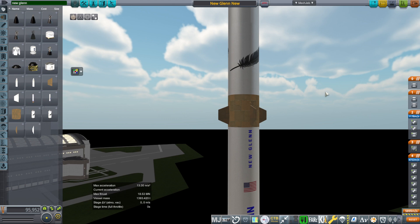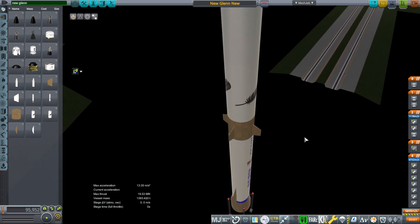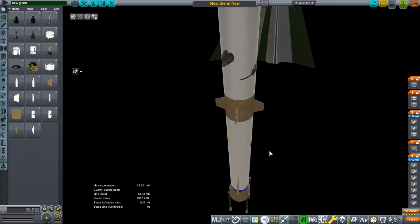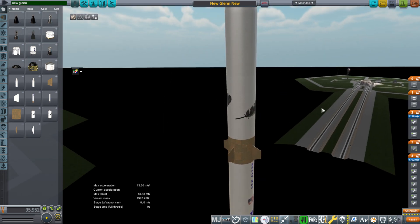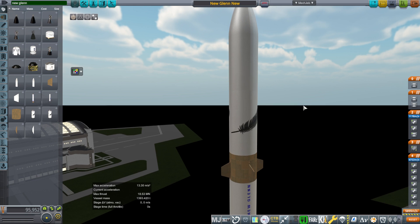That's the developments on New Glenn. I'll see what else I can do for it, but at least now it has the reusability functionality baked into it — it's got the fins, wings, and RCS. Hopefully that'll be helpful. I'll link the mods in the video description, and with that, thank you for watching. I hope you enjoyed this video. If you did, please press like. If you have any comments or suggestions, please leave them in the comment section below, and I'll see you next time.